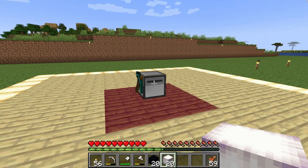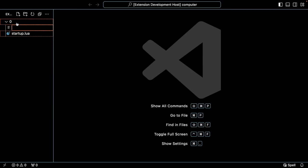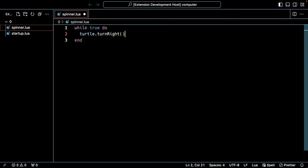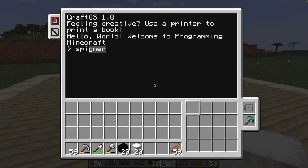This is the bot we'll be working with. We'll start by getting it spinning. In our code editor, let's create a new file called spinner.lua. For our first lines of code, let's add a while loop with a turn right command inside it. When we run the command, the bot starts spinning in circles.